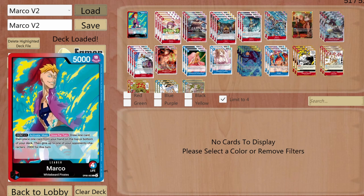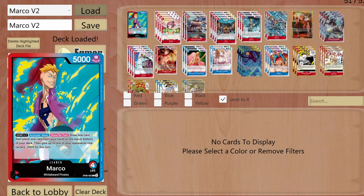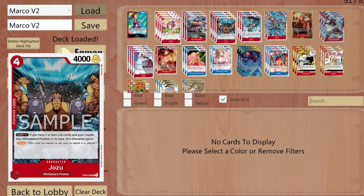Newgate's second effect: if it has two DON!! attached, it can KO up to one opponent character with 3000 base power or less — which complements really well with the leader's effect. I'm running Joz only as a 2000 counter, nothing more.